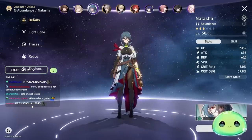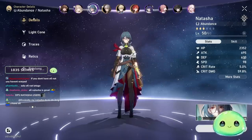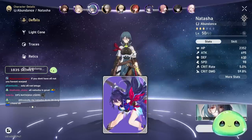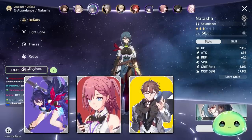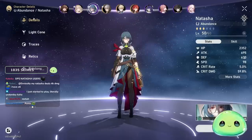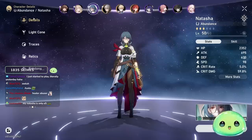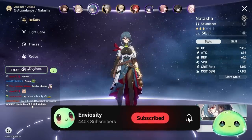For team comps, Natasha is your only free Abundance character, so you'll be running her in most if not all of your teams. There are exceptions — for example, a team built around Seele (a limited five-star Quantum Hunt character) with Asta, Welt, and a shielder might never need healing. But nine times out of ten, you will be running Natasha. That concludes the deep dive on Natasha — let me know what you think in the comments, who you want to see next, and I'll see you in the next one.